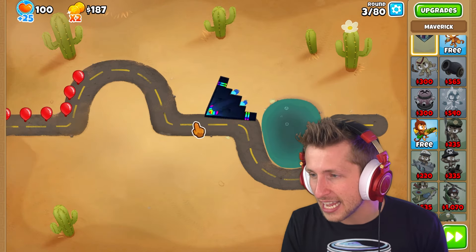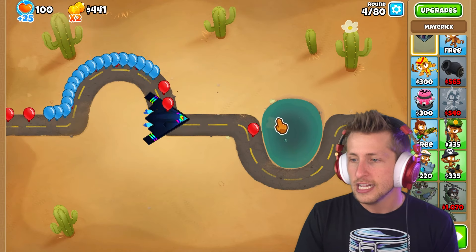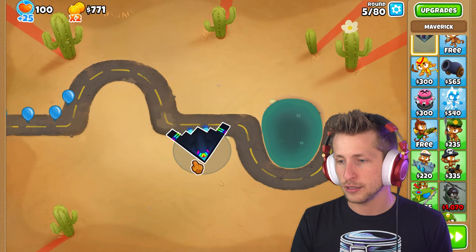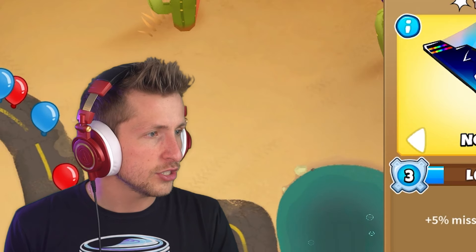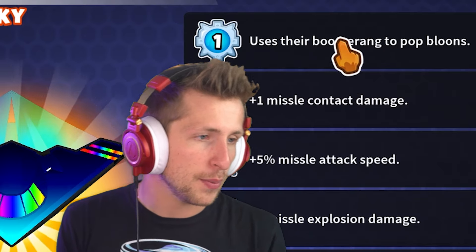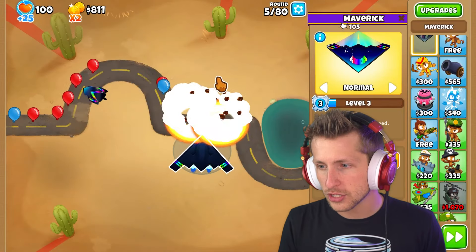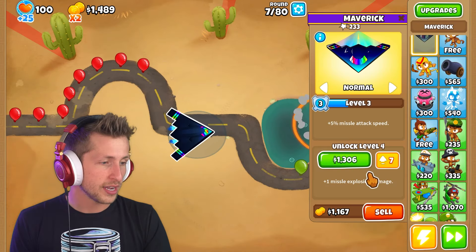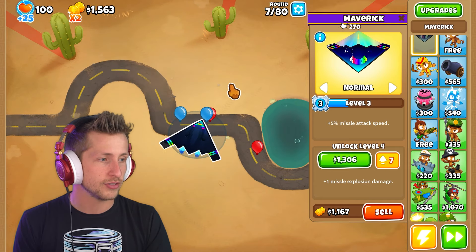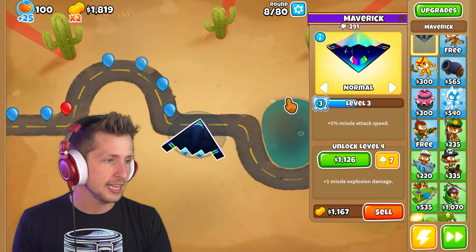I love the design of it — it looks so cool, like the rainbow and the jet engine in the back. Right now he kind of just has a three-bomb design that attacks the balloon, which isn't too shabby. So let's look at his upgrades. The first one says boomerang, but I'm not sure they're boomerangs. Missile contact and missile attack speed. Level four is plus one missile explosion damage. Okay, we need to get plus one missile explosion damage. Can I have him target?